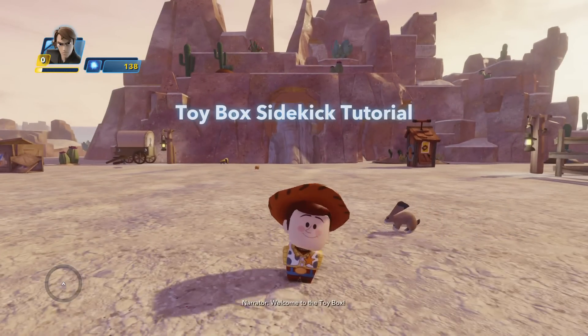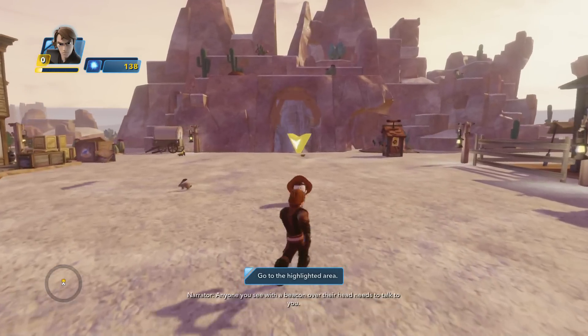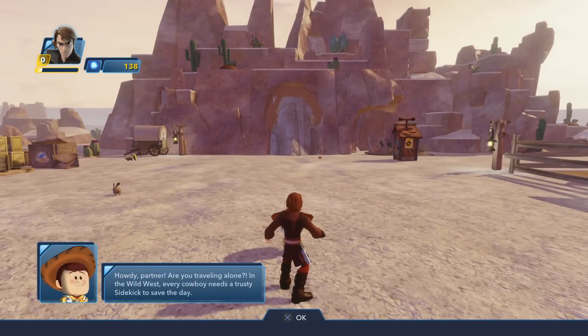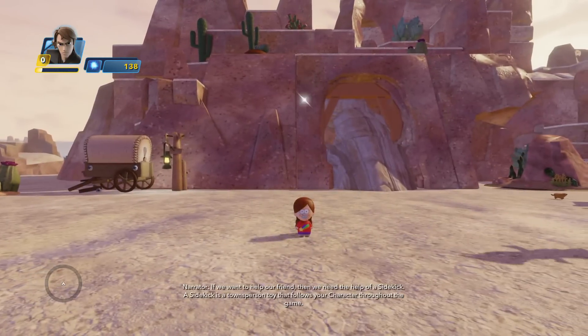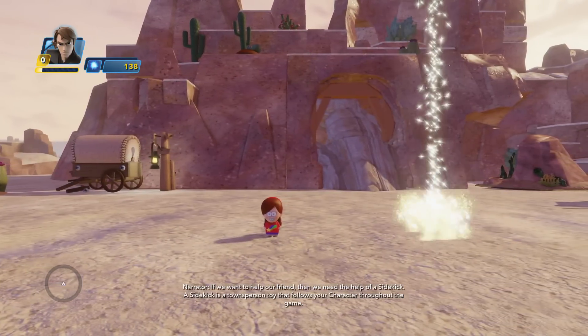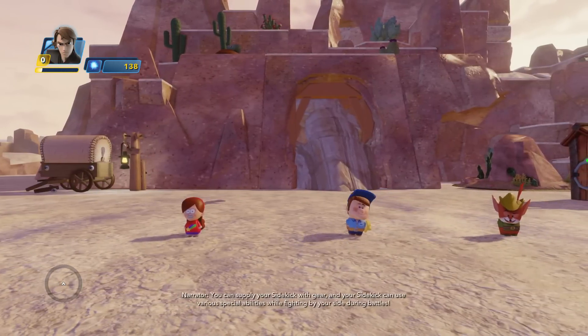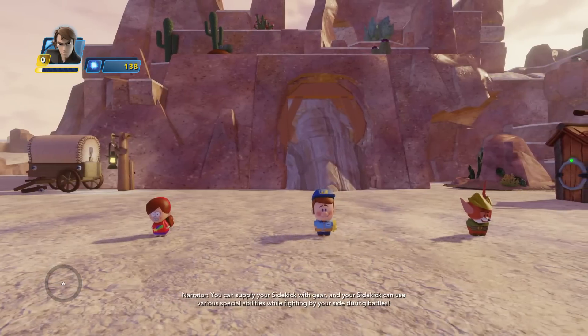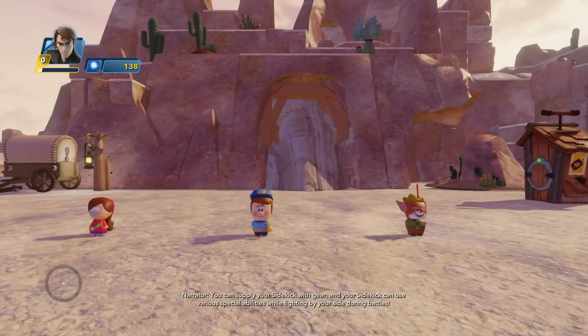Welcome to the toy box. Can you help my cowboy compadre? Anyone you see with a beacon over their head needs to talk to you. If we want to help our friend, then we need the help of a sidekick. A sidekick is a townsperson toy that follows your character throughout the game. You can supply your sidekick with gear, and your sidekick can use various special abilities while fighting by your side during battles.